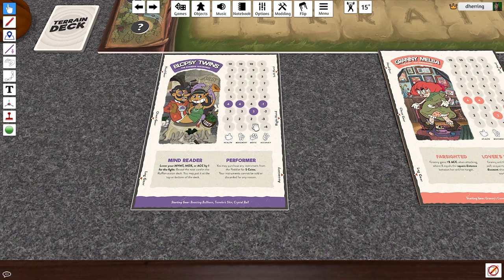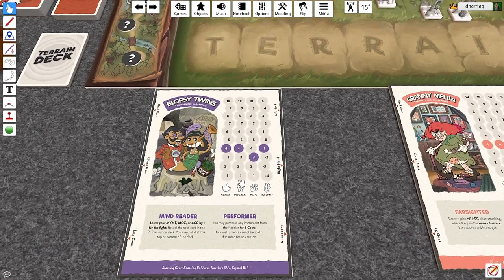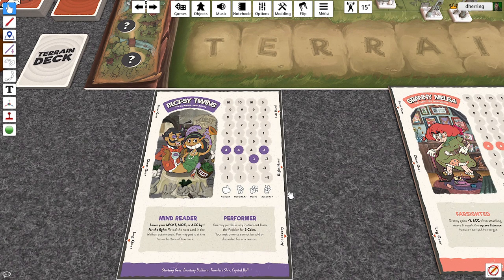Now we're going to look at a couple of things. These are stats: health, movement, moxie, and accuracy. I love that they actually write this on here — it makes it easier to figure out. Health and movement are obvious. Moxie is your action points basically — you're just spending the actions you have each turn you get. So the Blobsy twins have three base action points for the turn. And accuracy modifies your to-hit with weapons and stuff like that.